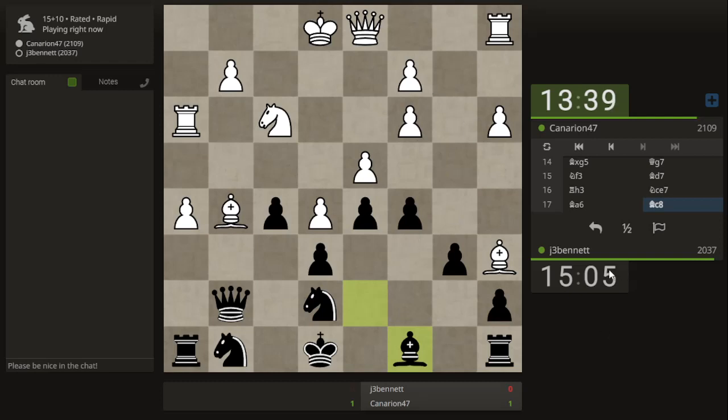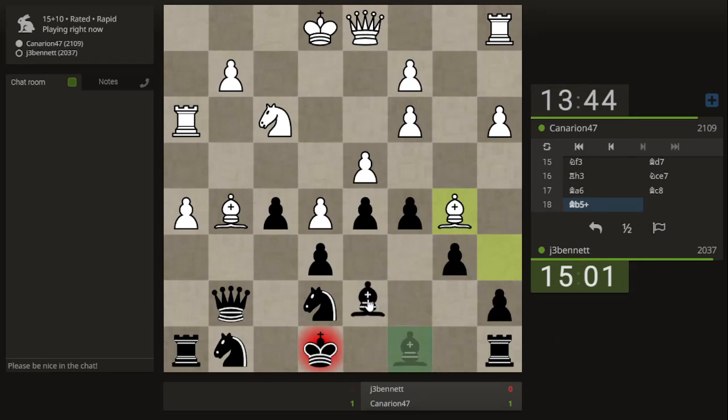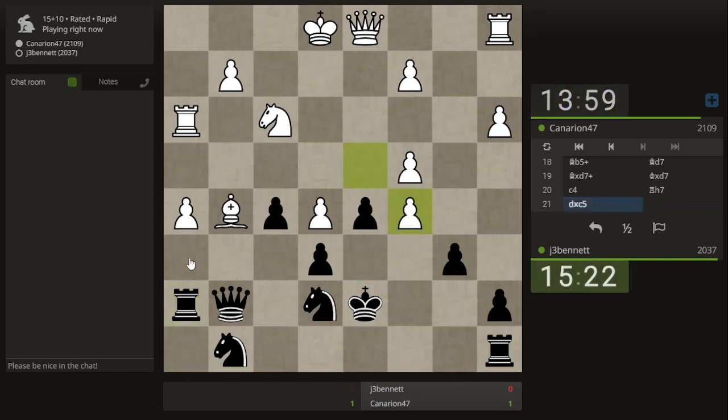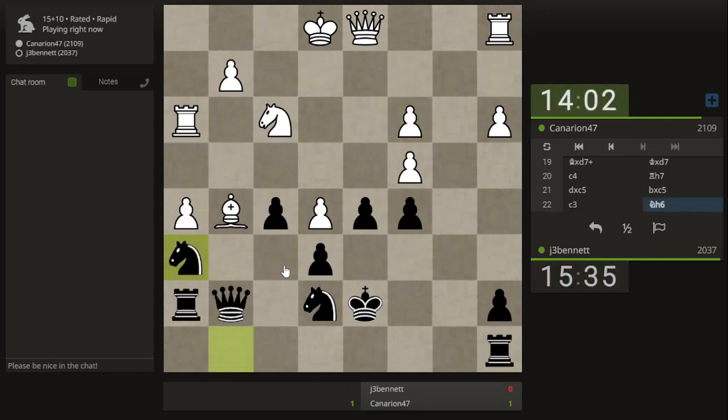It might be kind of breezy over here on the queenside. Is he going to settle for a draw? No, he just wants to ruin my castling privileges. But my knight is connected, my rook is connected. The only problem I need to solve is this — what I'm going to do is blockade with the knight, and then if he puts the bishop here I'll just step aside with the queen.